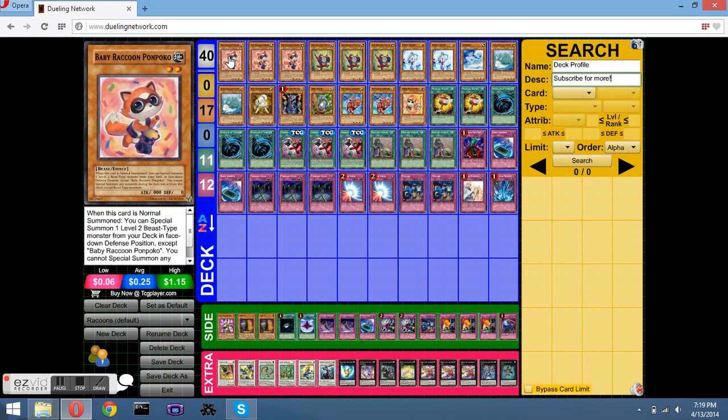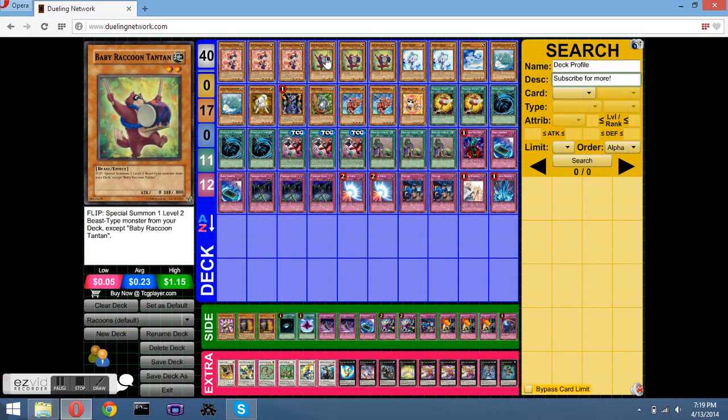I play three Baby Raccoon Ton Ton because if I get him in my first hand I can just summon him and then get Baby Raccoon Ton Ton face down on the field, which I play three of. Every time I get his effect — without him the deck doesn't run, there's no deck without him. When I set him and flip summon, or just flip him from attack, I get to special summon a level two Beast-Type monster. That is just too good.